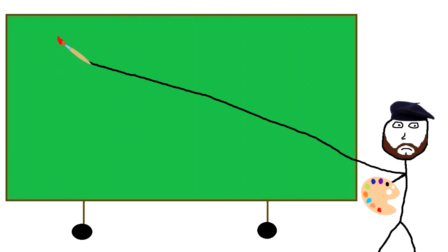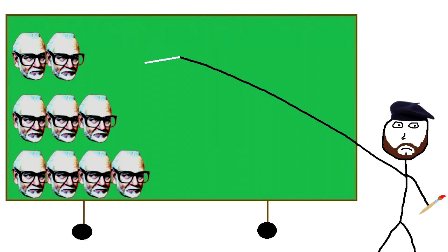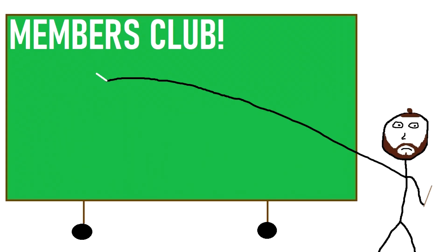If you would like to kill George in co-op games, then you need to multiply this number by the number of players in the game, meaning you would need to fire 34 MP5Ks to kill George in a two-player game, 51 MP5Ks to kill George in a three-player game, and 68 MP5Ks to kill George in a four-player game.